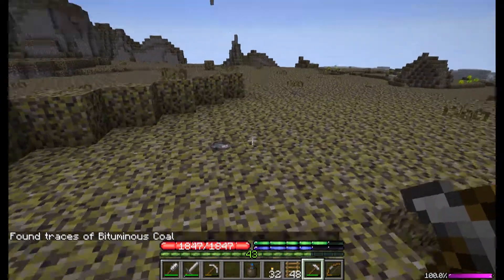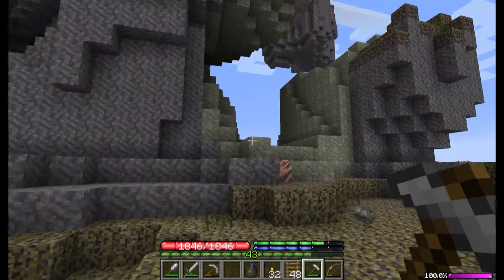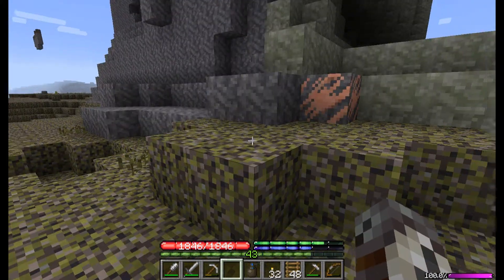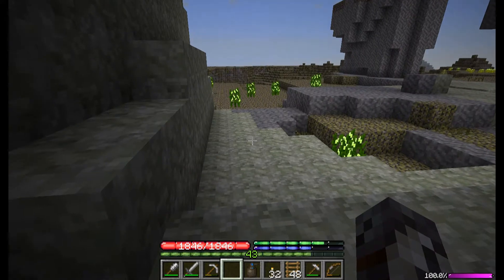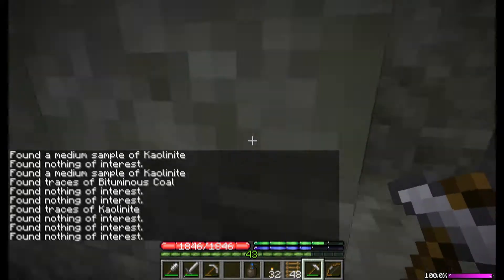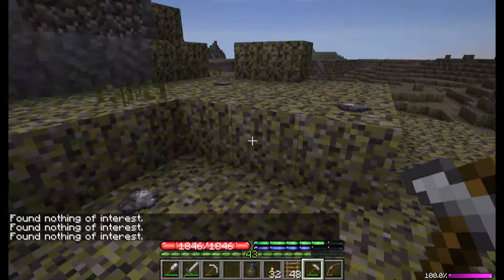I was about to bring you guys in just to joke about what we got here. We've got some kaolinite, which we don't need any more of, and bismuthanite - we're past that stuff. Then I took a look at this stone and I was like... that looks familiar. It's schist. Schist is important because it can spawn graphite. That doesn't necessarily mean there's going to be any, especially in this small of a patch, but it does mean there may be graphite underneath our feet somewhere down there. And that's worth searching for.